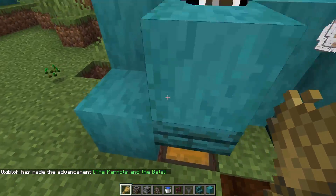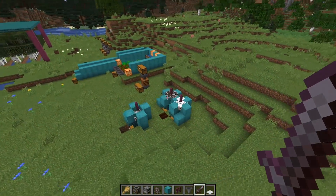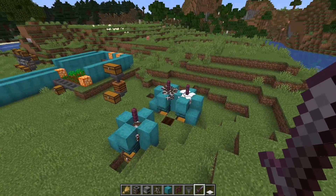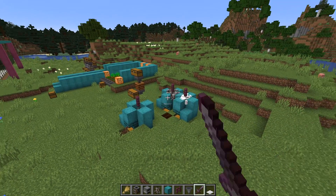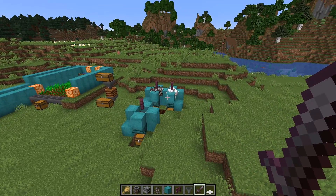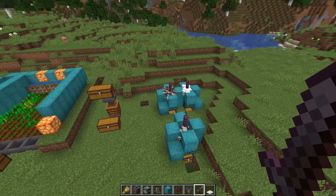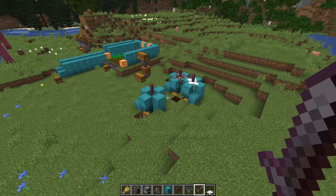We're going to keep on breeding them so that they reach the maximum capacity of 24 animals. Because we fed them and they bred, the game is going to take into account that there are more entities than there should be on that block, and it's going to start killing them. As soon as it starts killing them, we're going to get the goodies — beef, mutton, leather, and wool. The good thing is that the game kills adults first, not the babies. So even though an adult dies, the baby will eventually grow up and keep the breeding process going.